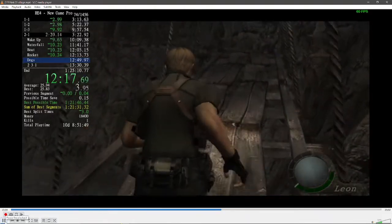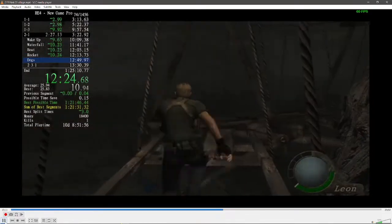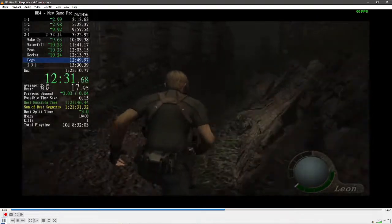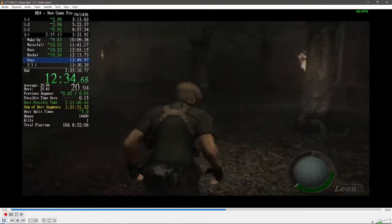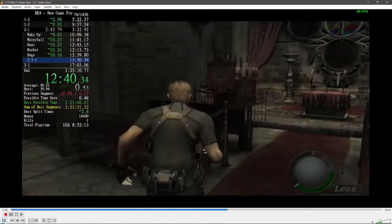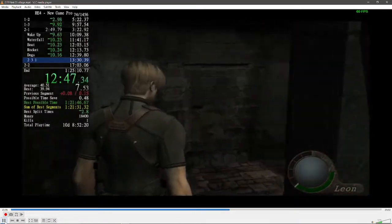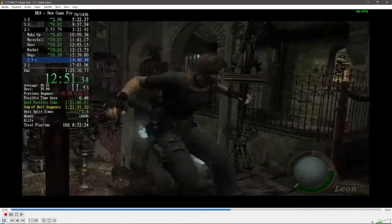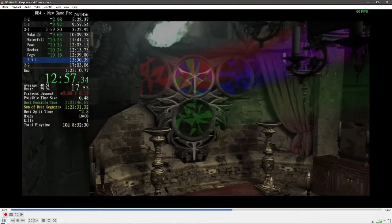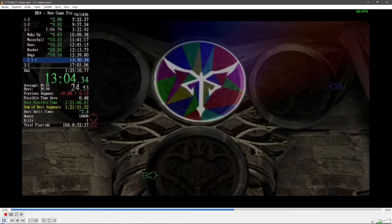The next two rooms are pretty straightforward. Just follow my line here — these dogs will never be a problem. The code for the puzzle is 2-3-1. Just be careful not to hit a QTE. That's like the only danger in this room really.